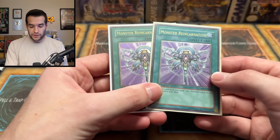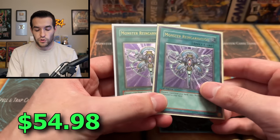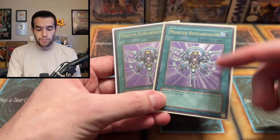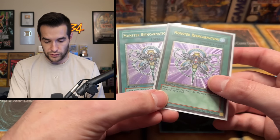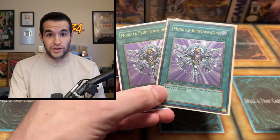These are the low-end ones of what we're about to show you. Then we have a couple of Monster Reincarnations, First Edition from Rise of Destiny. These aren't actually that crazy because most of the time they have back scuffing on them, so they go for Light Play. I had one that was in beautiful condition — looked like it had been pulled right out of the pack — but it had back scuffing and I couldn't sell it for 35 bucks. People just don't realize how rare it is to find a Rise of Destiny card with a clean back.